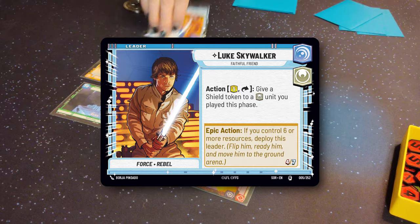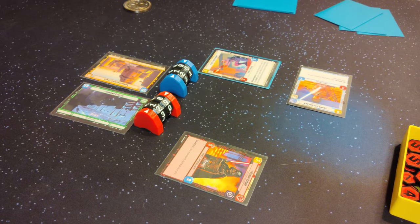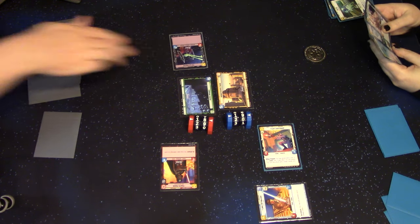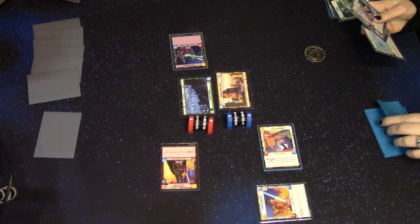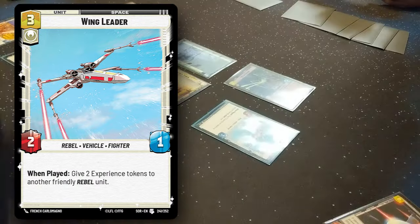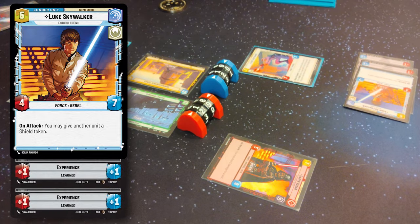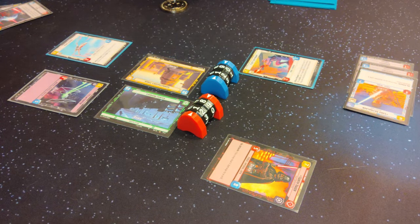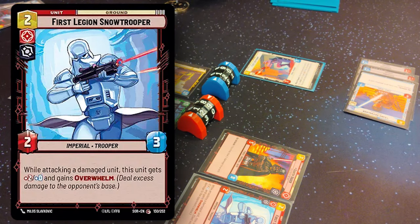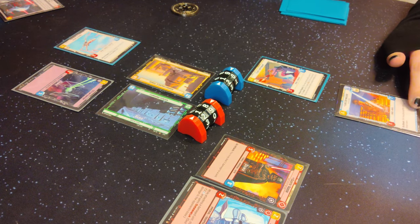So I'm going to bring Luke. Let's spend one for a TIE Fighter. I'll spend three for a Wing Leader, which I can use to give two experience to Luke. Two for a First Legion Stormtrooper. I'm going to use Luke to attack Vader for six. I take five — six out of eight.